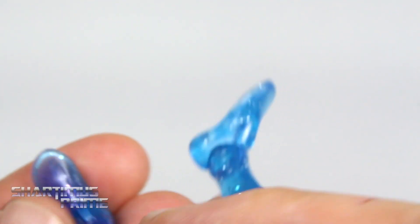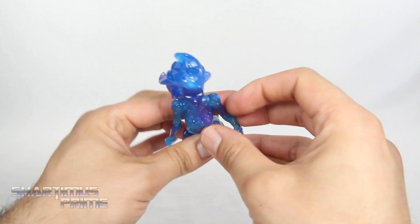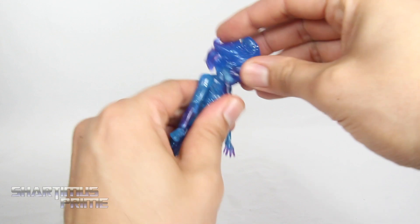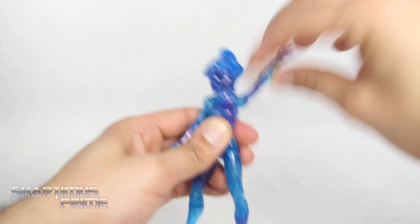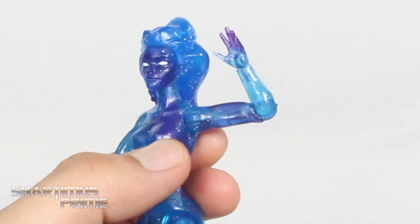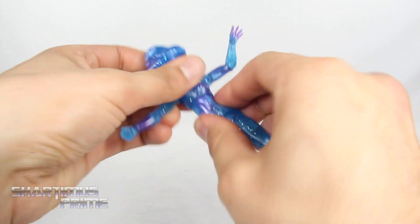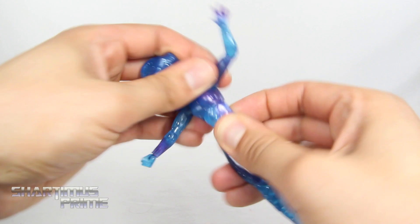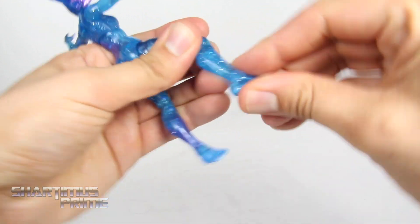She still has peg holes under her feet. The hair does hinder the articulation a bit — you cannot really get her looking up too much, just a little bit, but she looks downward quite well and has that forward-and-back shift with good head pivot. She has shoulders that move all the way up and down, rotating 360 degrees. The single-jointed elbow bends more than 90 degrees. She has a swivel at the elbow, swivel and hinge at the wrist. She has a diaphragm joint with forward, back, and pivot motion. Hips move outward, she kicks forward a bit and back slightly, upper thigh cut, double-jointed knees, calf rotation, and ankle pivot.